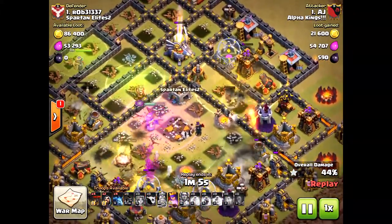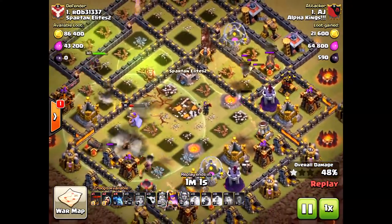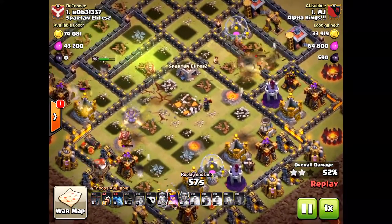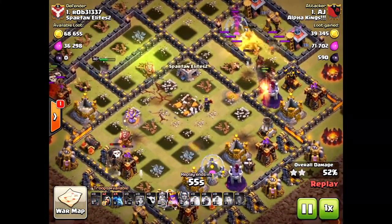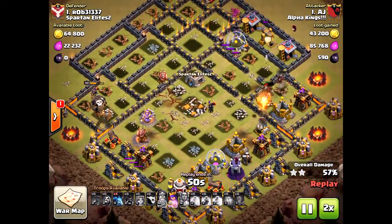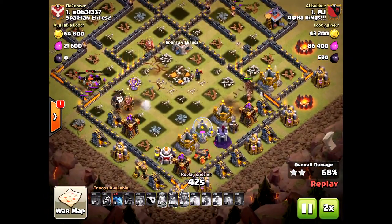Then it's going to get one final hit — it's going to take out the Grand Warden right there, which caused some damage. The key reason why this failed — why AJ didn't get that three-star — is because he didn't take out the Eagle Artillery.